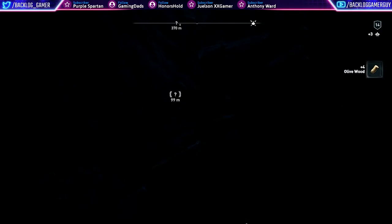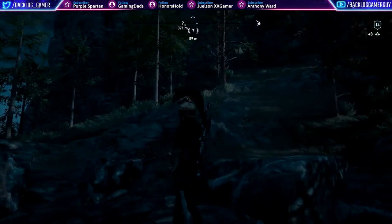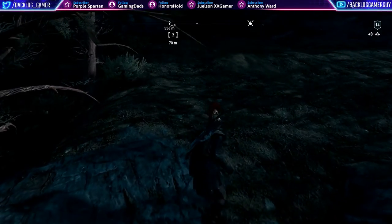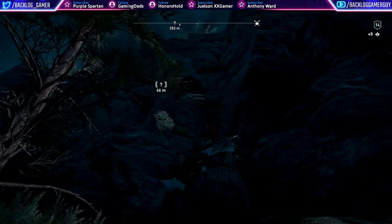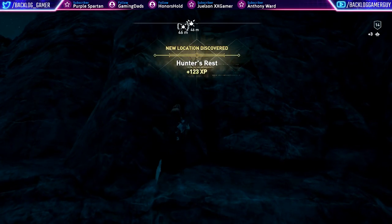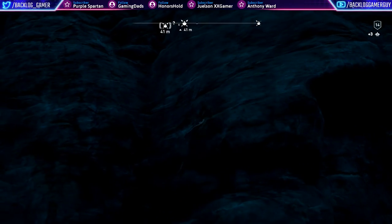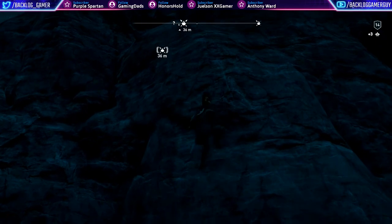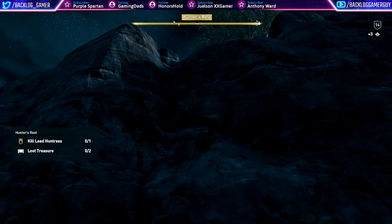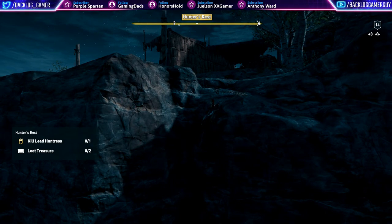Let's see where everything is. I don't even know — we gotta climb up, not sure where this is headed. Gotta scale this mountain. Yeah, it's up on top here, that's the undiscovered location. Hunters Rest — that's where we're headed apparently. Hard to climb up. Alright, you can do it, come on Cassandra, get up there. Kind of slow going. Oh, what is this — Hunters Rest — kill lead huntress and then loot the treasure.